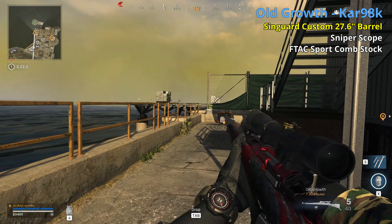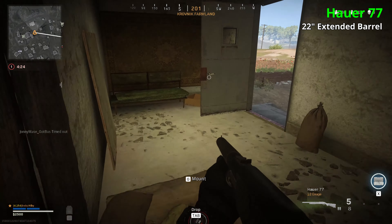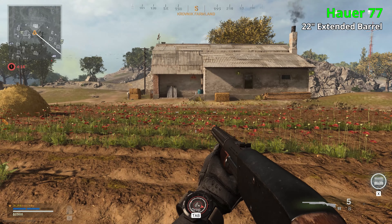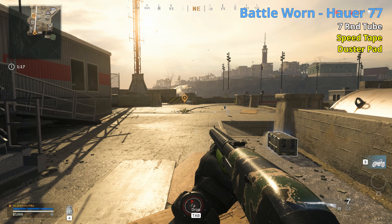The Model 680 — I buried this gun on my tier list last season after a traumatizing close-range death where I shot four times and still died. But recently I've been using the R9-0 (the Hour) and it seems to have a similar fire rate and damage profile to the 680, so I might give it a second chance — maybe it's situational, good when sneaking up on people. The 680 comes in uncommon and rare — both have tactical suppressors; the rare has an operator foregrip and F-TAC stocker 12 stock. The Hour comes in common, uncommon, and rare. The uncommon has a 22 inch extended barrel; the rare Bow Warn has a seven-round tube, speed tape, and Duster pad. Any version should be quite effective when you're sneaking up on somebody.